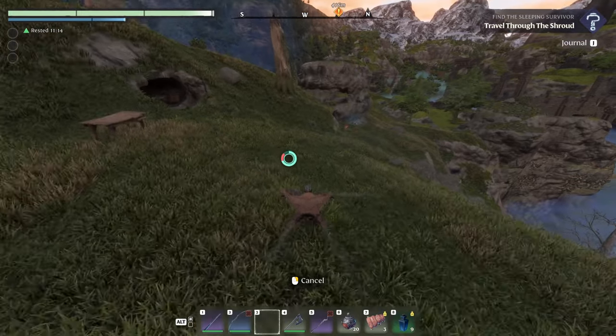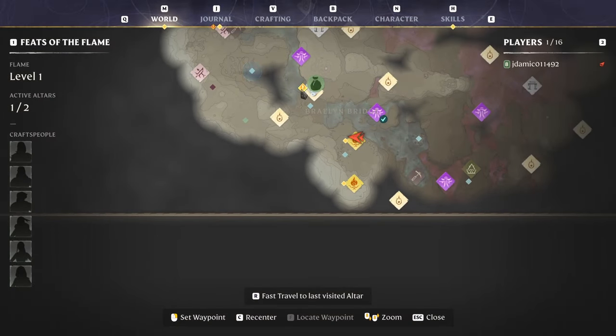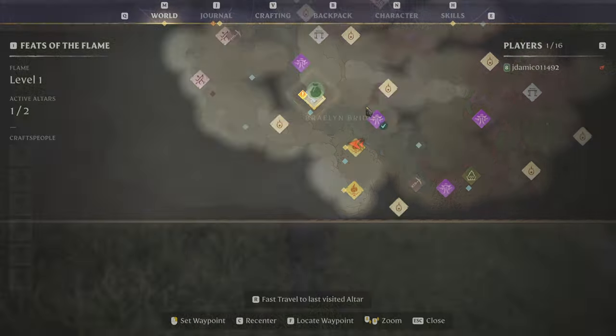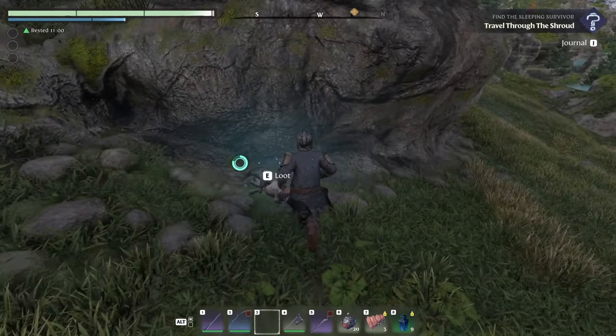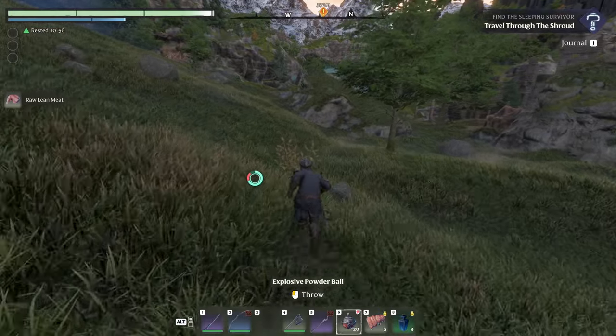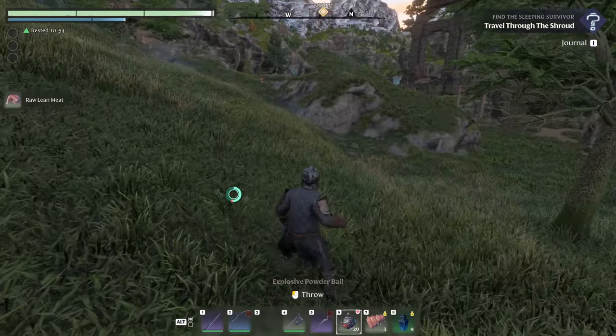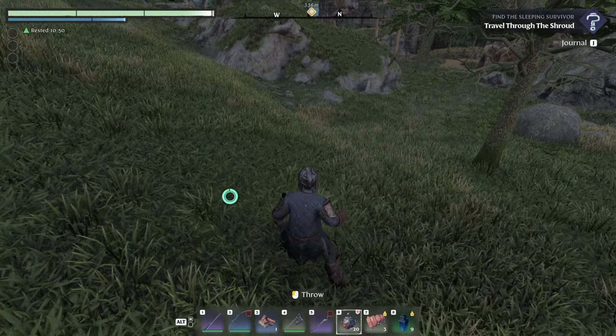We're going to do this little quest here. How do I place a waypoint? There we go. I'll take some meats, and before we go I have a campfire — I'm going to cook some meat real quick.